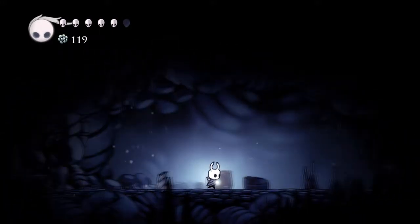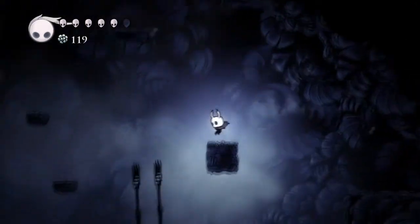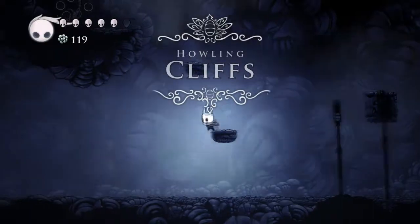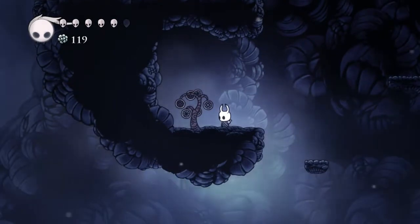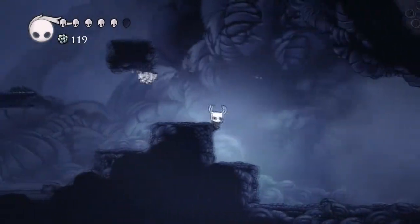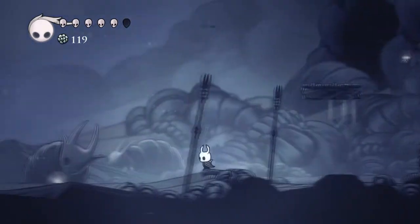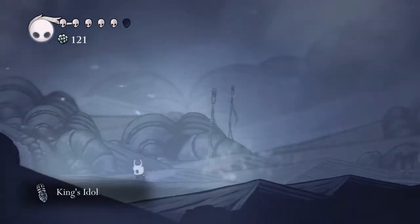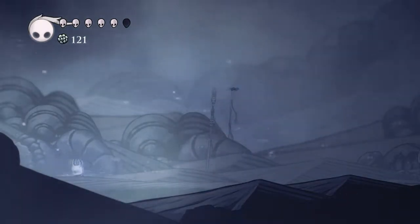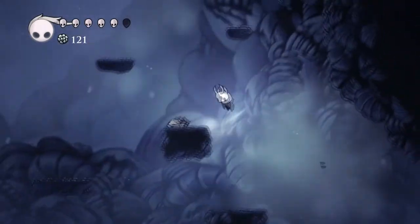I feel like there's a thing down I can do — whatever, not worried about it — because we should be in a whole new area. If we check our map, yep: the Howling Cliffs. You're a funny tree, we'll be back for you later. There's a King's Idol — that is another one of the collectible items which we can't really use yet. And there's effectively an invisible wall preventing us from progressing to the left, one of the few places where this game does do an invisible wall, actually — it doesn't do it often.